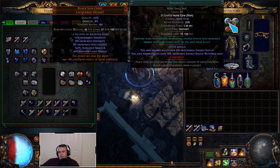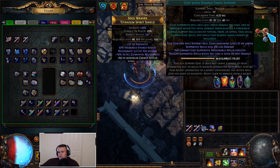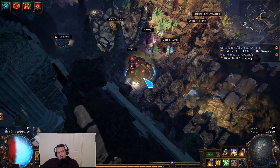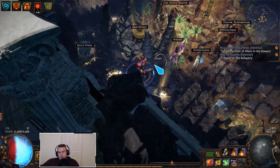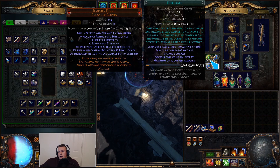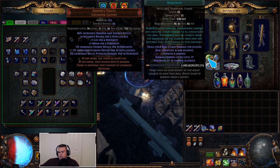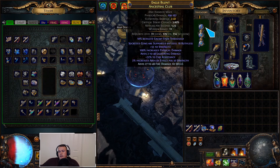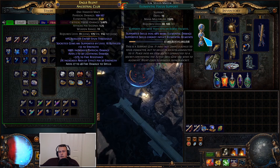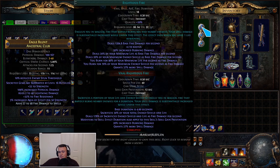In the helmet, Black Sun Crest has plus one to gems, so I ran Discipline, Anger, and Herald of Ash there on an Enlighten. I have Immortal Call and Cast When Damage Taken, plus Purifying Flame for bossing — I cast this down to make consecrated ground. With the AoE on, it's actually a pretty big AoE, so we can kite within the consecrated ground. In the gloves I have Desecrate, Flame Dash, Faster Casting, and Arcane Surge. Faster Casting on Desecrate just makes it easier for mapping. It's a clunky playstyle that takes some time to get used to. Then Vaal Righteous Fire with Efficacy and Increased AoE — this is for buffing before boss fights, giving more spell damage from Vaal RF, and the damage itself isn't bad either.